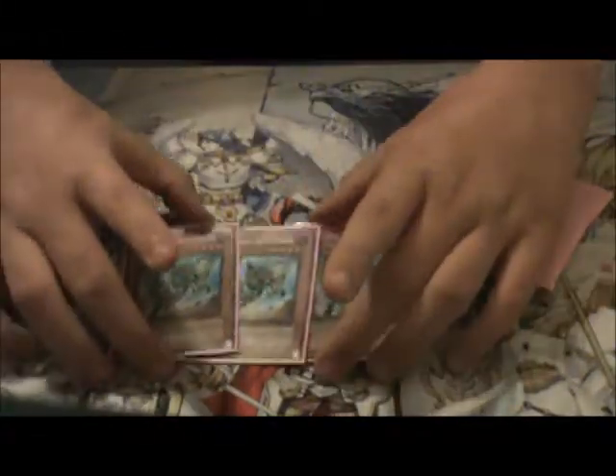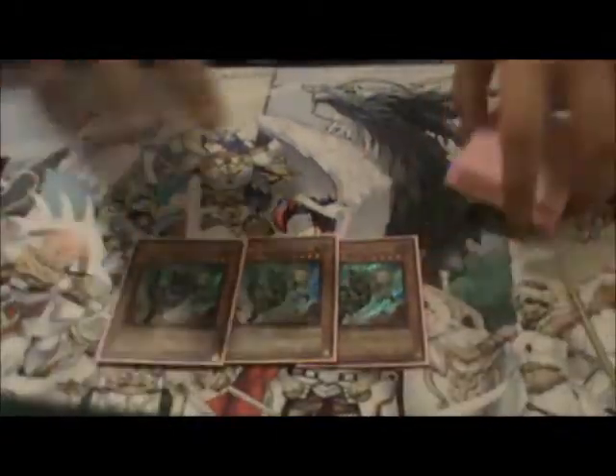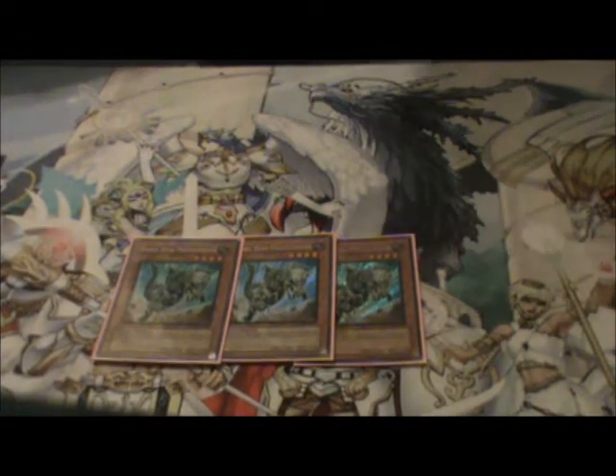Triple Fossil Dyna — I'm looking for two more First Editions if you guys have them, but these are all Secret and only one's First Edition. This card is so good. Basically, neither player can Special Summon while it's face-up on the field. And its second ability is when it's flipped face-up, destroy all Special Summoned monsters. This card's great.